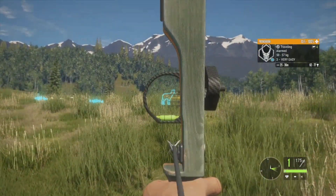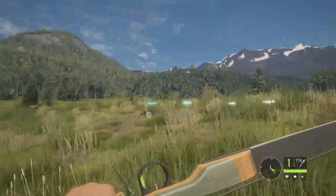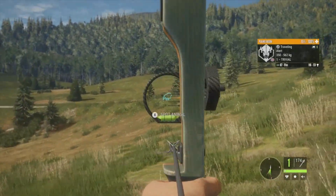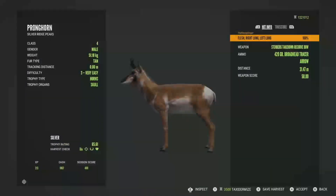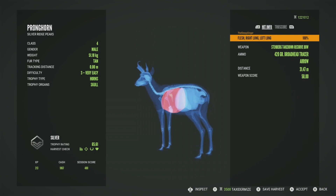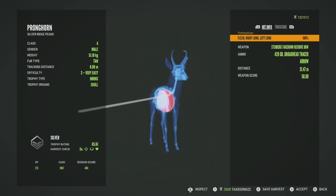We completely missed that — absolutely terrible. Let's lower it just a bit, and there we go, we got him. I did hear some bison over here and there they are, unfortunately fleeing. We missed that first shot, aimed a little too high. We got vitals — picking him up, he'll be a silver at 65.61, got him in the right lung and left lung. He was actually at 31 meters, so that's why I missed — he must have moved closer.